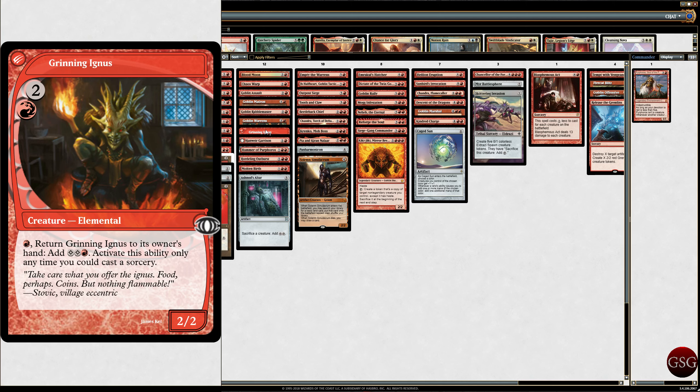Grinning Ignus — it's a creature elemental, kind of like a goblin. Return the Ignus to its owner's hand, and you add a bunch of mana. Activate this ability only any time you could cast a sorcery. So pay mana, return to hand, make a bunch of mana, then bring it back. It basically flickers. And if you have a bunch of red mana, you can constantly just keep flickering the Ignus. Pretty sweet.